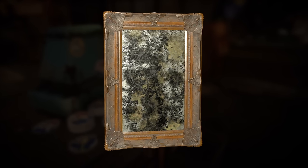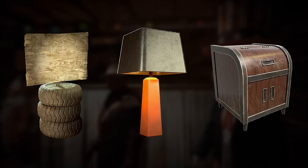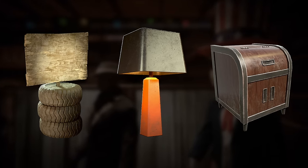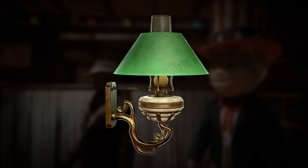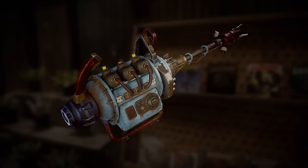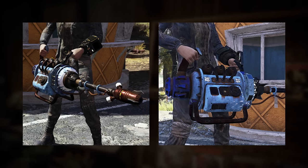Up next we have some wall decor — and it's another mirror, except this one is just that. A collection of different items includes a floor decor, tire road sign, table lamp, and Helvetia nightstand. The green bedside lamp looks like it will pair well with other items shown today. Moving on to weapon skins, we have a soft serve paint for the plasma caster, and a Nuka-Cola Quantum paint for the lever action rifle.